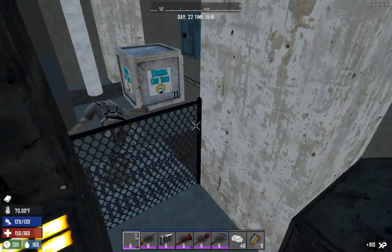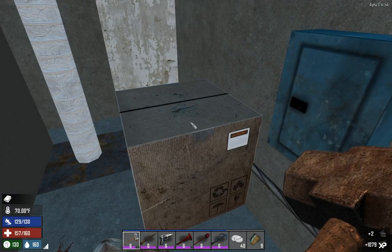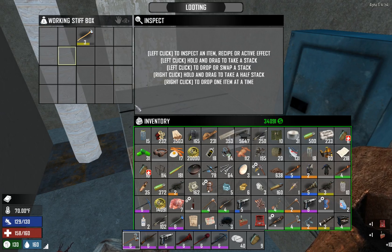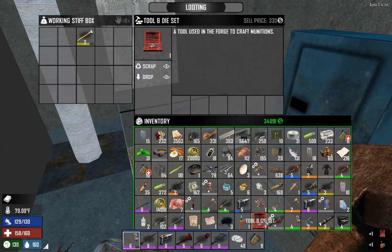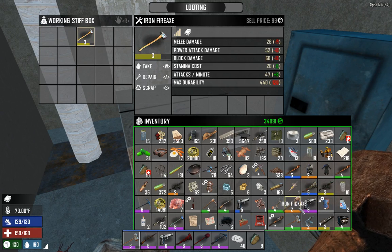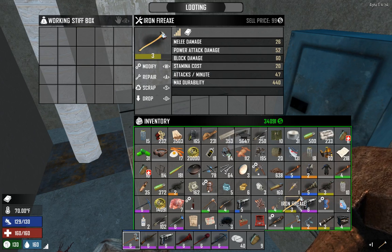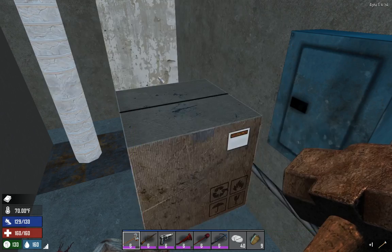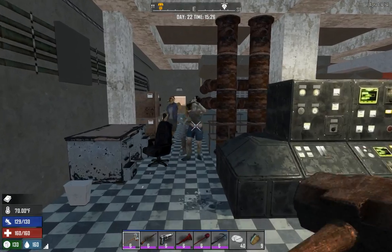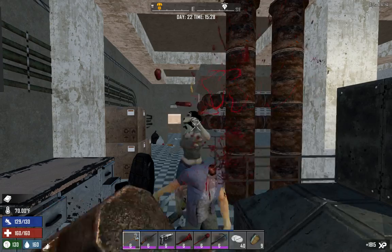He's beating the box for me. Let's see what's in here — a battery bank. I thought those were worth a lot more. Iron Fire Axe — actually let's scrap that one. I'm sure a level 3 Iron Fire Axe is worth more than a pickaxe — maybe. Here come all the diners out of the kitchen — cafeteria, mess hall area.